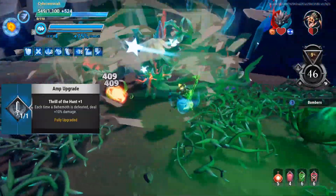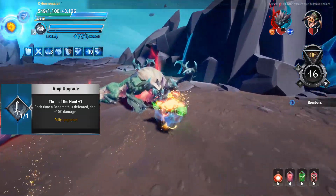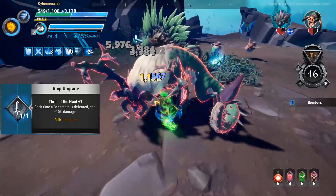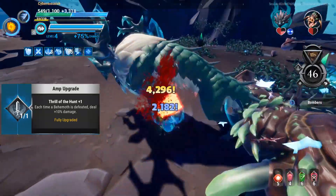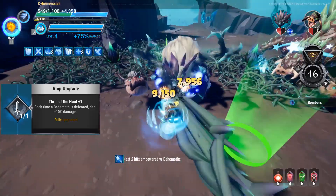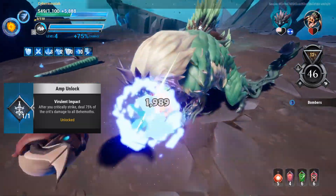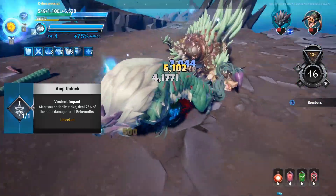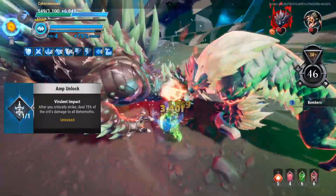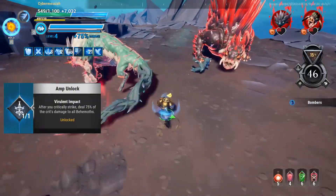Thrill of the Hunt is the best amp to get on the first round — if you see it on the first round, this is a guaranteed pick. Thrill of the Hunt will provide 50% increased damage by the time you get to Malk. If you see it on stage two, I would still pick it — that's 30% additional damage. Even on stage three I would still pick up Thrill of the Hunt — it's still 20% additional damage, which is the baseline. Vituant Impact is an amazing damage amp. It increases the damage of your crits by 75% for just one behemoth. If you have two behemoths, it's actually 150% additional damage on each crit. Because this amp works on both one and two behemoths, it's crazy good and does so much damage. The only downside is you actually need to critically hit for it to become useful.